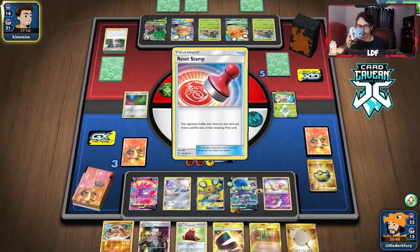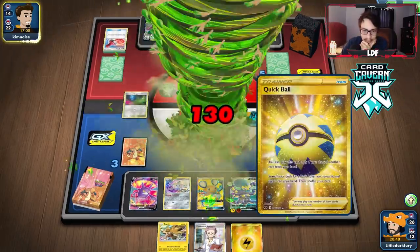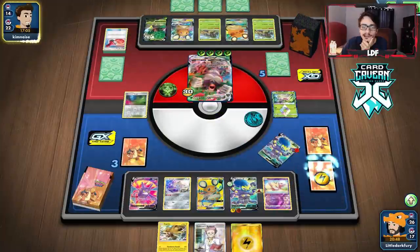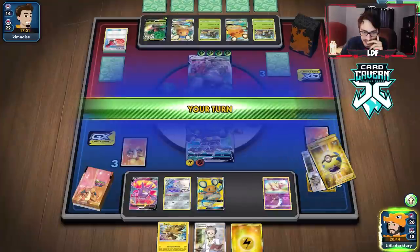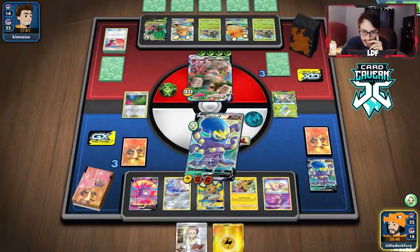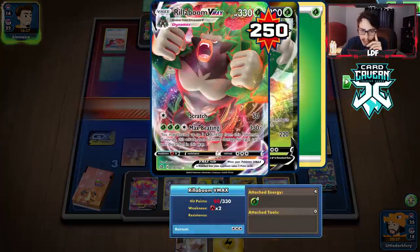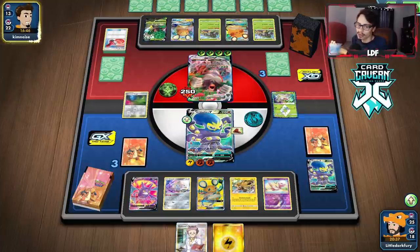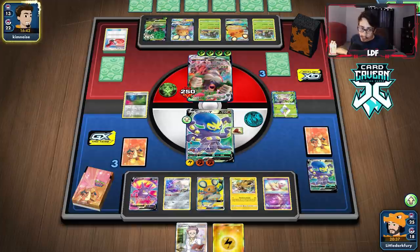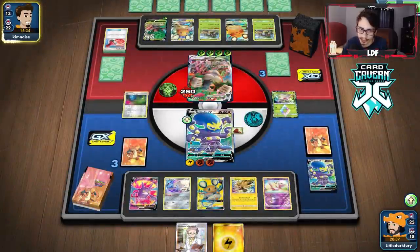A Stamp to three — oh no, there goes that hand. We got Zapdos and Research. That's our last Lightning Energy. We have Turbo Patch — this might come down to a Turbo Patch Heads. We drew the Fight Energy though. We need to get Heads here to make this count — yes! So we win with Zapdos next turn, assuming we can get the Switch and they don't Stamp me again. We'll see what happens.